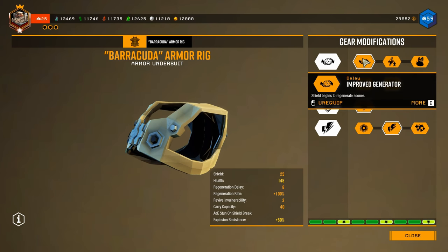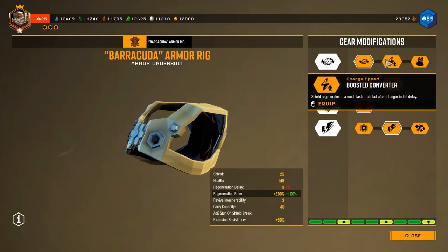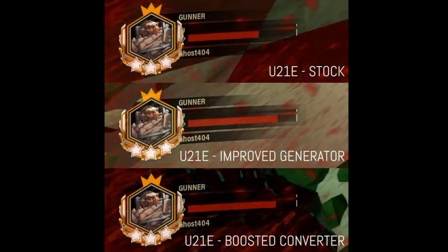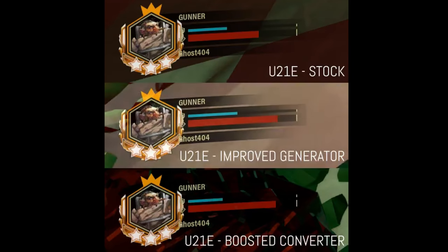So the question is: do you want the Improved Generator, which means your shield begins to regenerate sooner, or do you want the Boosted Converter, which means your shield regenerates at a much faster rate but after an initial delay? Side by side, let's put these up and have a look at how they stack up — the Improved Generator, the Boosted Converter, and the stock.